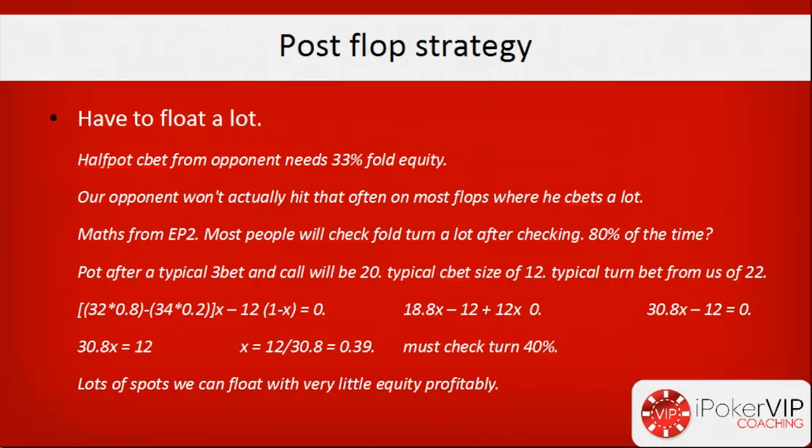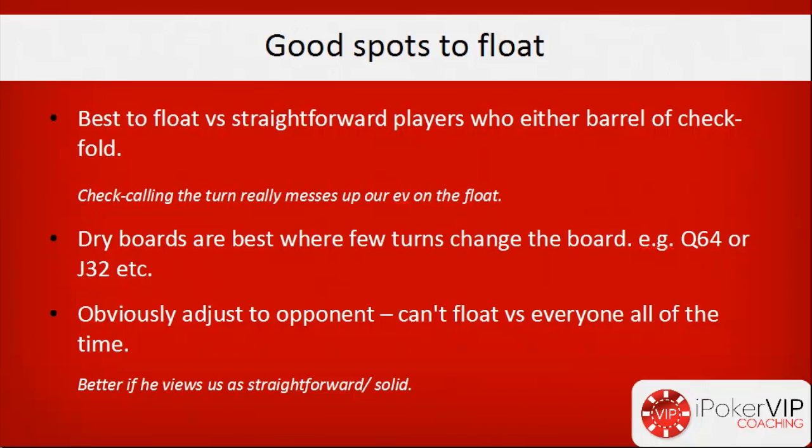Good spots to float are versus straightforward players who either two-barrel or check-fold. If our opponent check-calls the turn a lot, it really messes up the EV on our float. The counter to floating, as I talked about in part two, is to check the turn, make him fire a big bet, then throw in a check-raise or check-call — it costs the floater a lot. So against a tricky opponent who check-calls the turn with good hands or check-raises all-in with draws, we really don't want to be floating as much, since we're risking our turn bet as well as our flop call.